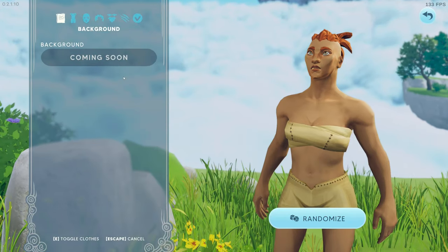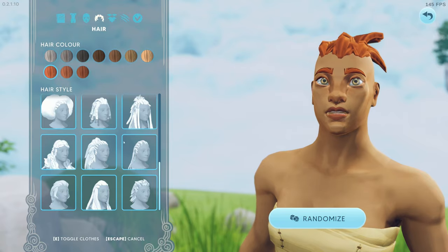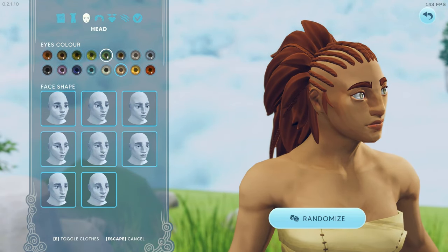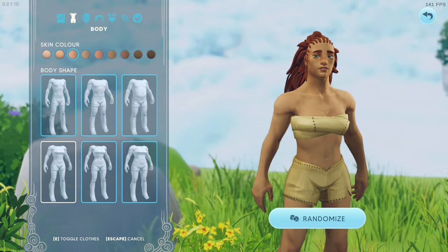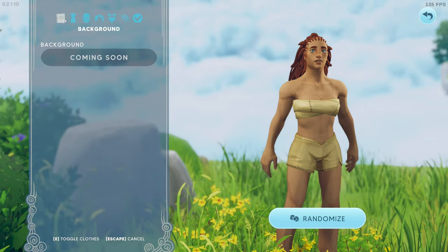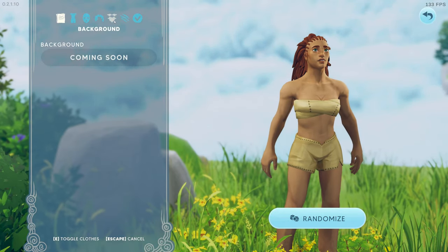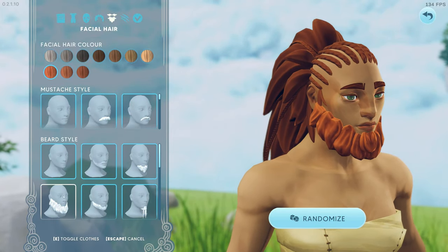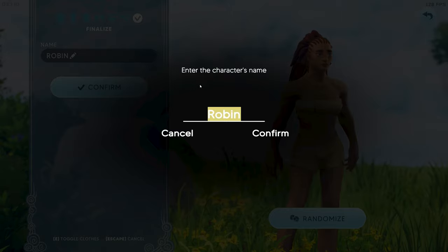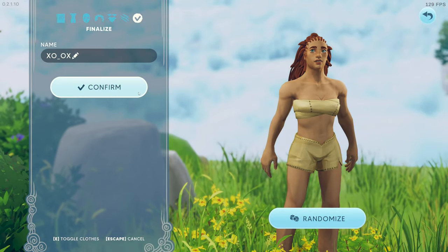We're going to go here and create a new avatar. Traditionally, we are going for female. Let's make it this one and find some hair. You can choose the hair color and all that — I like the reddish-brown type. Let's give her some green eyes. Tattoos are coming. And this is where you name the character, so we'll just go the same as the other one.